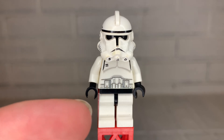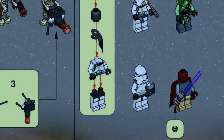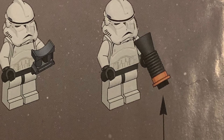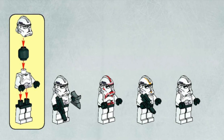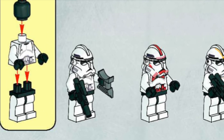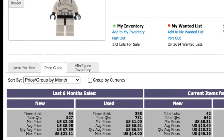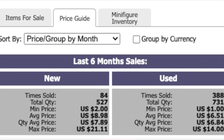He doesn't have any accessories, but his weapons vary. The first time he was released in 2005 in the turbo tank, he didn't have a weapon but only had a pair of binoculars. When the second clone trooper was added to the 2006 version of the turbo tank, they added a bullhorn blaster with a reddish-orange stud attached to the front. In 2007, when the clone trooper was released in the clone trooper battle pack, it included a new version of blaster that still continues to this day — the short version of the DC-15. Compared to a lot of other clone troopers, this one still stays pretty cheap, with a current average value for the last six months as of summer 2022 of $6.50 to $9, depending on whether you buy him new or used.